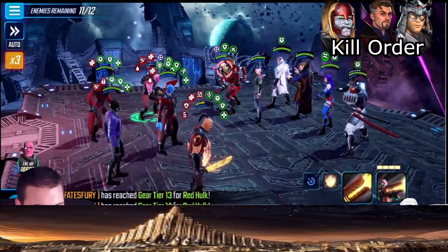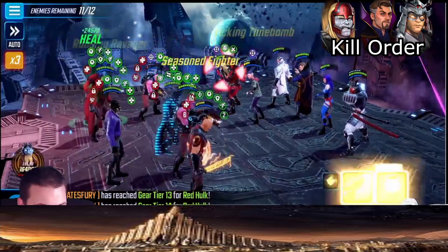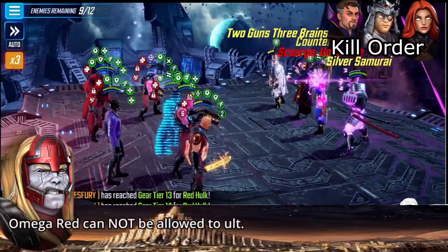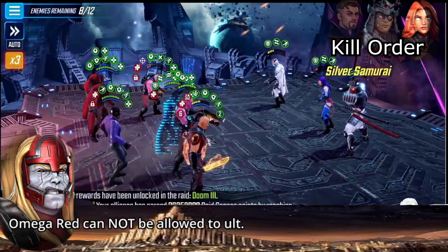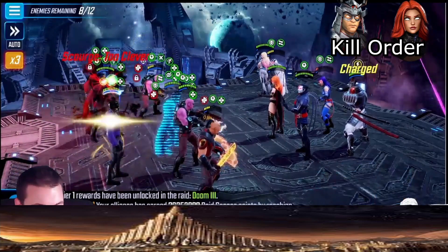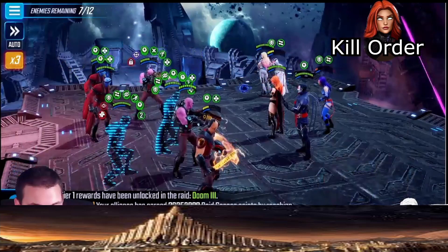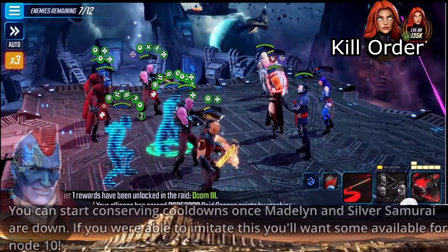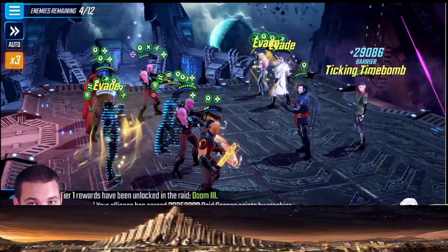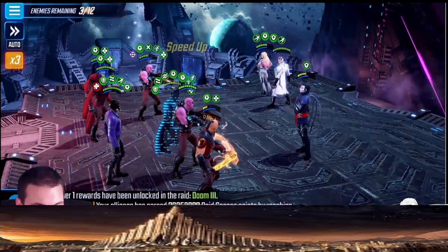The nice part about Starlord T'Challa is when he's getting speed bar from enemies dying, he's also cleansing at least one debuff. Make sure when you're doing Boomer's attacks you hit the center of the cluster so it's rewinding turn meter on as many people as possible. Omega Red cannot be allowed to ult here or you're just going to die. For the record, my T'Challa is six red stars, my Yondu is seven - but T'Challa is the beefcake on this team. He just launched that Silver Samurai off the map.